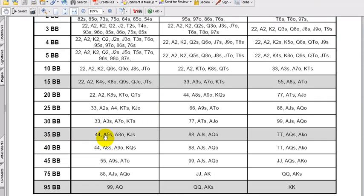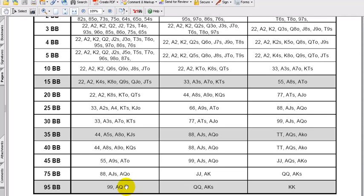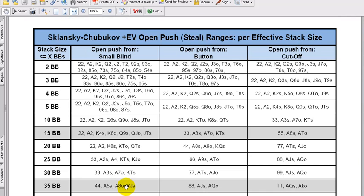Even with 35 big blinds in your stack, you can open push with fours, ace-five suited, ace-eight, and king-jack suited or better. At 95 big blinds — basically playing a big stack strategy in heads-up — you can even push open with nines or better, or ace-queen or better in heads-up play. This is a breakdown for any time you're making steal raises, and it's very clever and very useful to know when looking at player profiling and ranges. The ranges become much wider in general as position gets later, especially in six-max.